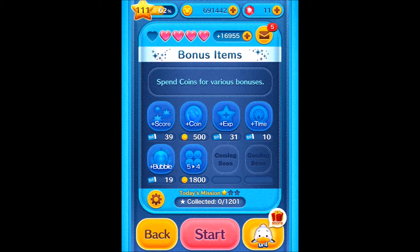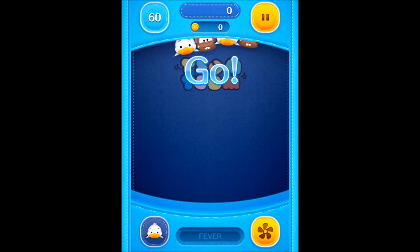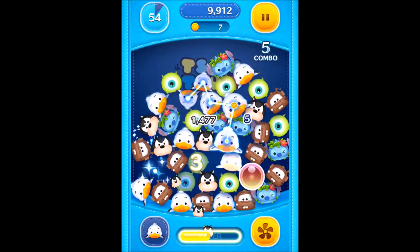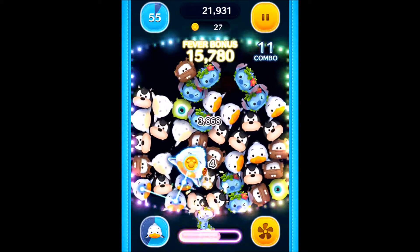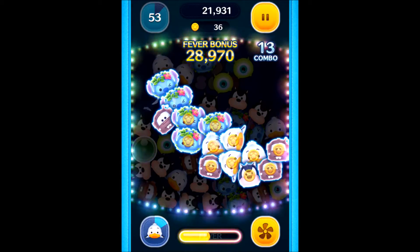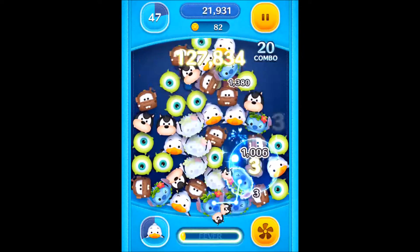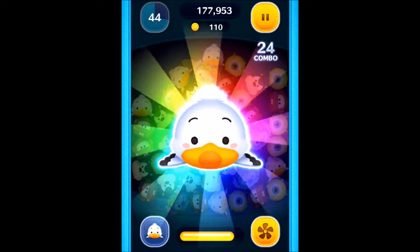Hey guys, welcome to another episode of Tsum Tsum Obsessed. Today is a gameplay video and we are going to be taking a look at the new Tsum Tsum we got from the event: Scuttle. The way to get him is kind of the same way it worked with Rabbit, where you complete cards, and once you complete all the cards you get him maxed out. His max is skill level three, same as Rabbit — a much smaller max skill level.